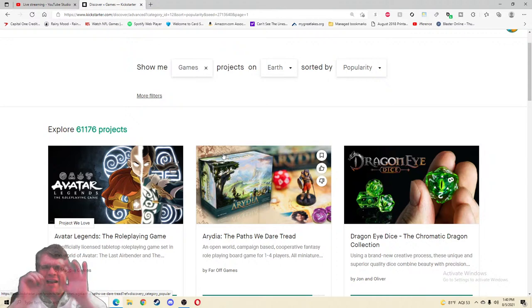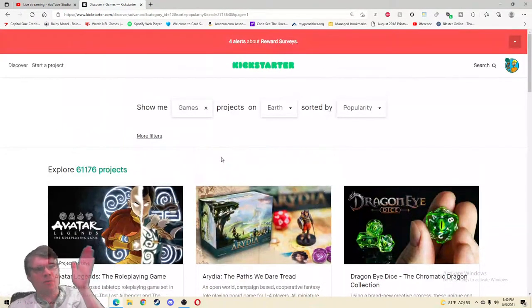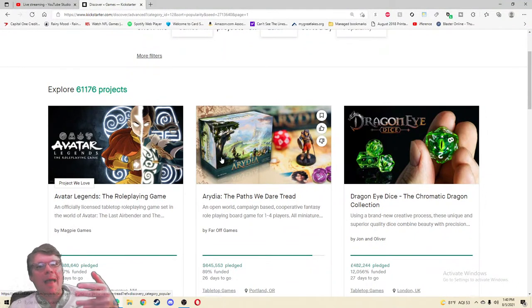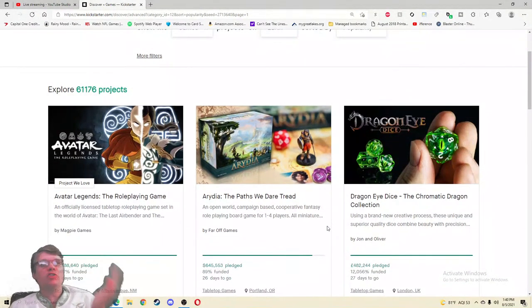I'm trying to reach 9,000 subscribers this year to celebrate my nine-year anniversary of making YouTube content. But right now I'm very excited to be checking out the second most popular project on all of Games on Kickstarter — that is Ardia: The Path We Dare Tread, an open world campaign-based cooperative fantasy role-playing board game for one to four players. Right there they've told me so much useful information — I love it.